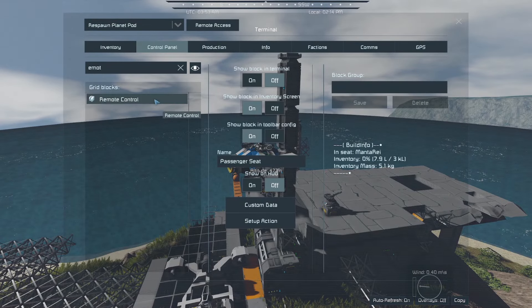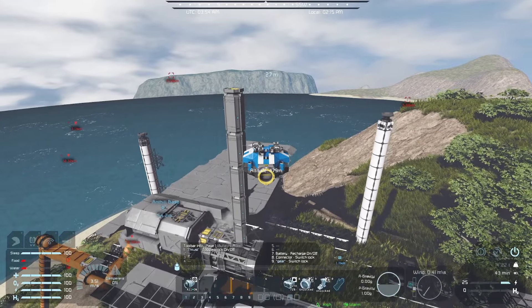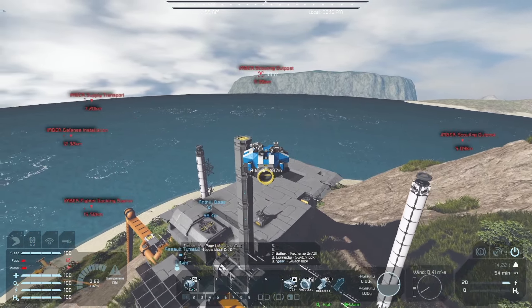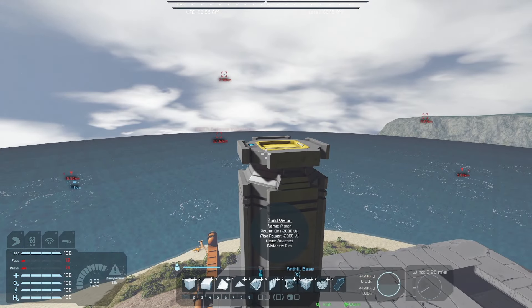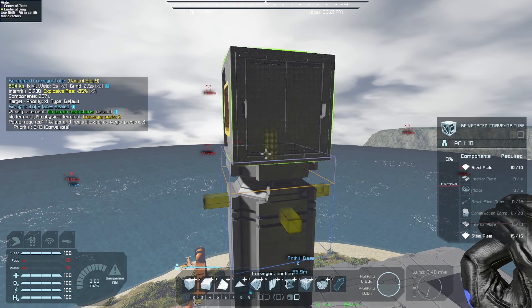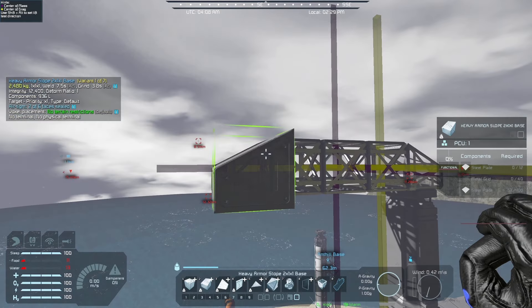So let's finish these turbines here. Let's see how many we're missing. One, two, three, and one — so four turbines. If I check my build planner, I don't have any turbines. Stackable wind turbines — one, two, three. Grab these.